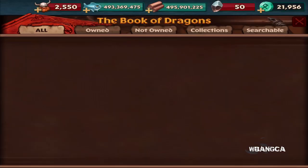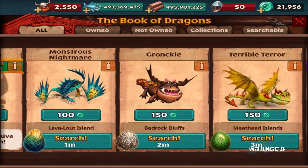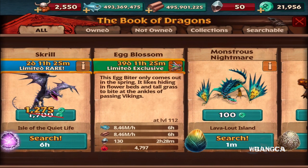This week, you can get the Skrill which is available in the game. But today what we're going to do is get the Egg Blossom. This is the limited exclusive dragon — this Egg Biter only comes out in the spring. It likes hiding in flower beds and tall grass to bite at the ankles of passing Vikings. So the Egg Blossom is an Egg Biter; it's part of the Egg Biter species.